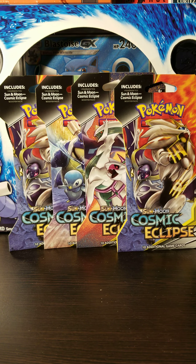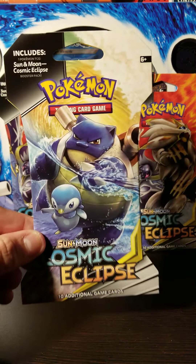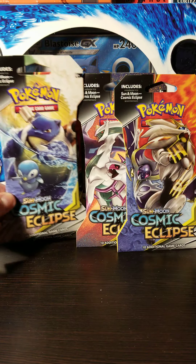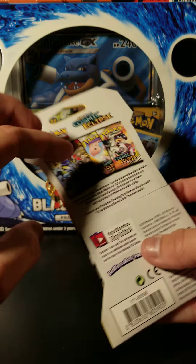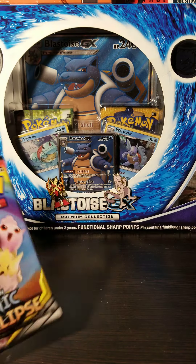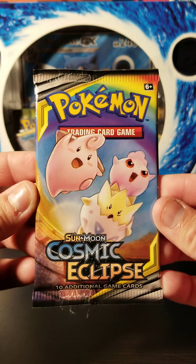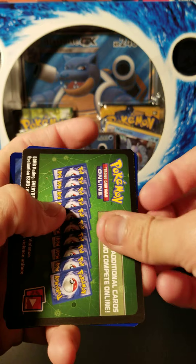Hello everyone, welcome back! I've got some more Pokemon cards to open up. The last time we opened up a Cosmic Eclipse pack, we got the Piplup and Blastoise GX tag team card — this cover art right here. So I'm gonna see what we can get in here, hopefully we get some more luck like we had last time. These have always been pretty neat to open, can never go wrong with these.